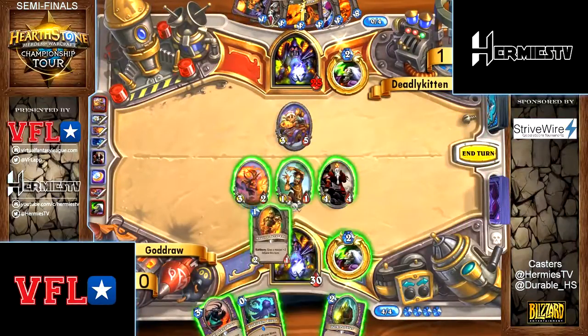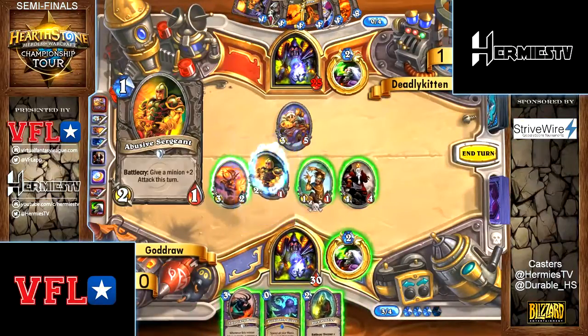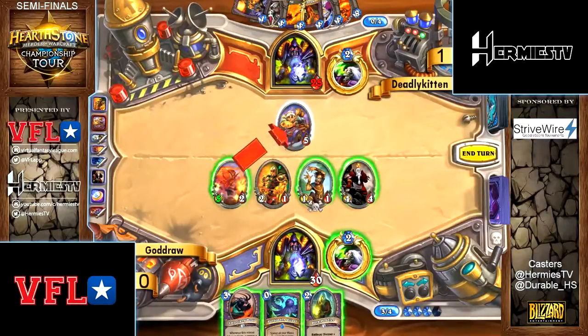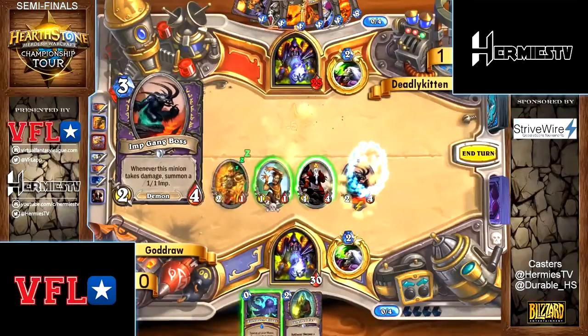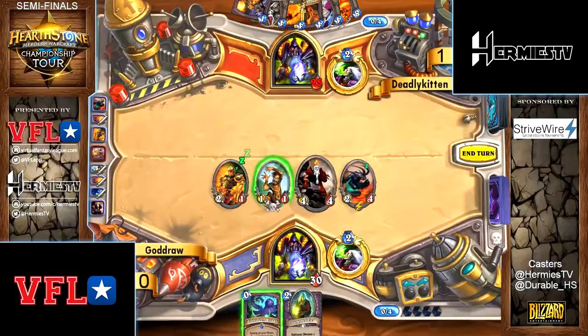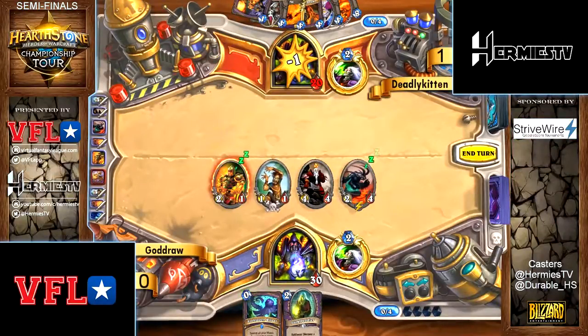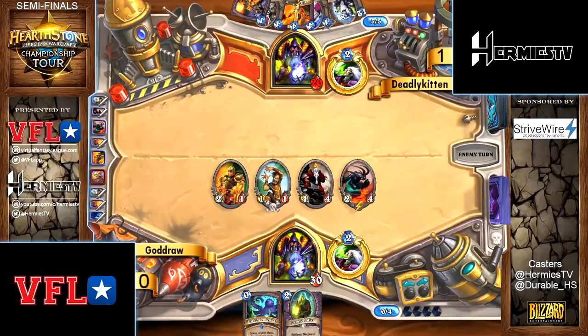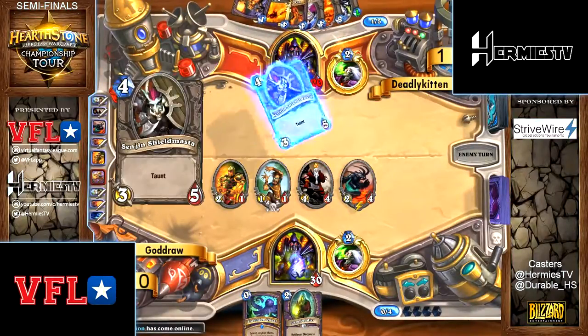You can even tap into Reno, which is another possibility that can save your life. But Shadow Flame and Hellfire for the lock — on the Zoo side, you kind of still want to play the trade game, but you're always worried about AoE just killing all your minions. On the flip side, the Reno lock actually only has a few ways to clear the board.